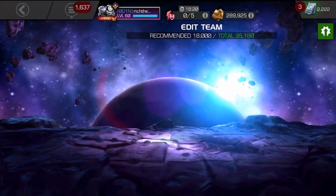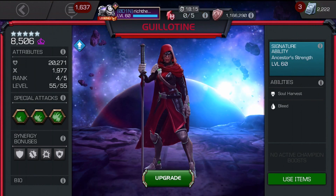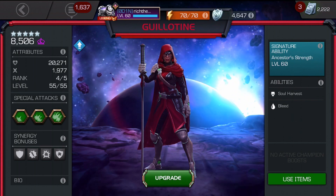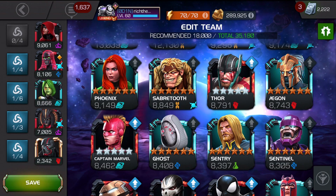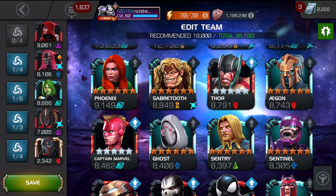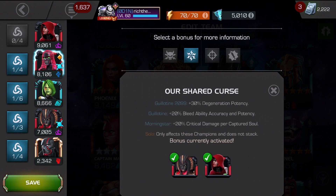This video is going to be centred around Guillotine - the standard one, not the Guillotine 2099, the robo version. The reason being that I want to showcase the goddess in action. If you saw a video I posted on the channel a while ago, we showcased this synergy idea, but instead of having Guillotine 2099, we had Venom. There are other combinations you can do with synergies, but what does Guillotine 2099 add to the whole dynamic, and will it make the standard Guillotine more goddess than she was before?